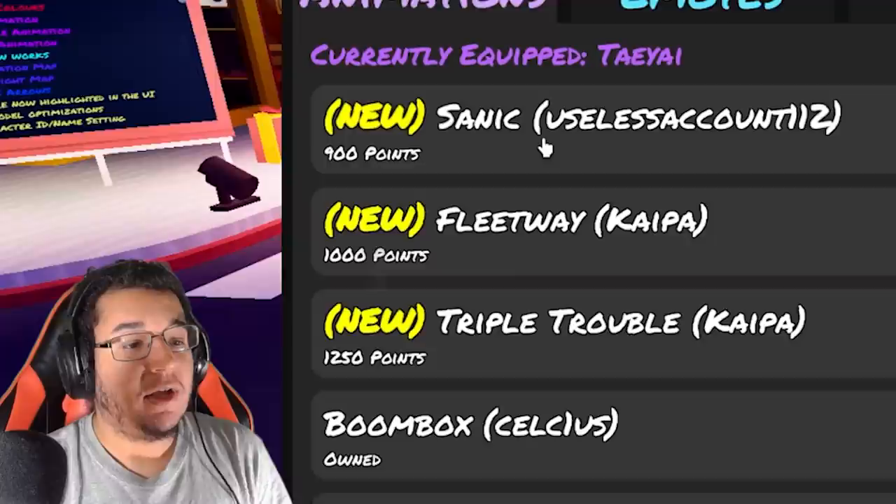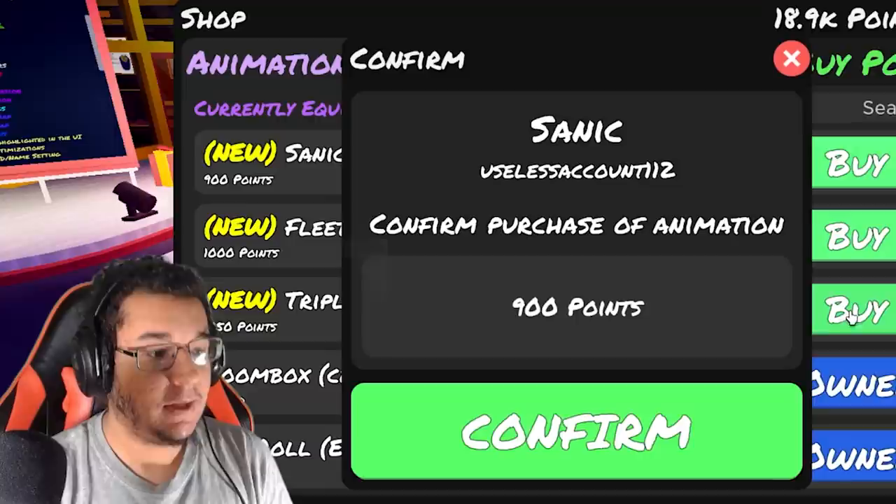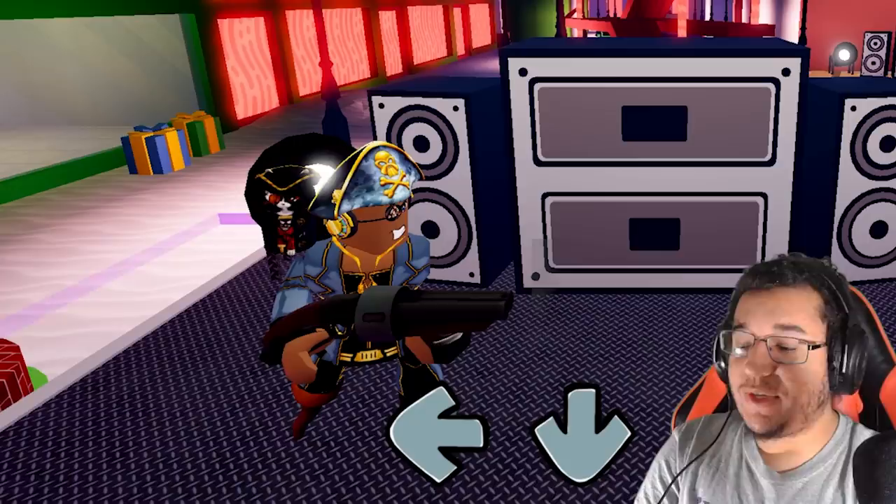All of the new animations are going to be labeled as new and they're going to be up top, so it's going to be easier to find them. The Sanic animation is going to be our newest animation at 900 points — pretty expensive, I know. This is what the animation looks like on idle, left, down, up, and then right as well.